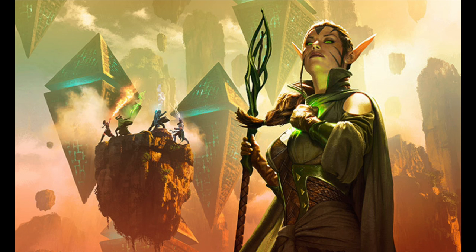Obviously we got a Nissa, we got a Jace, we got a Chandra, we got what I assume is a Gideon, and then another Green Planeswalker. So who is that Green Planeswalker and where is like Sorin, Ugin — like what's going on?